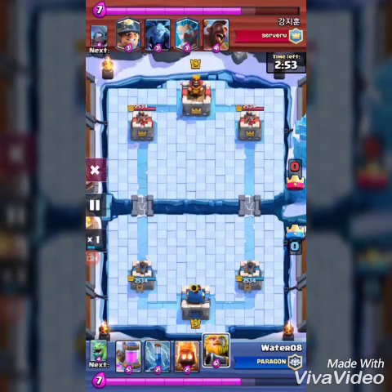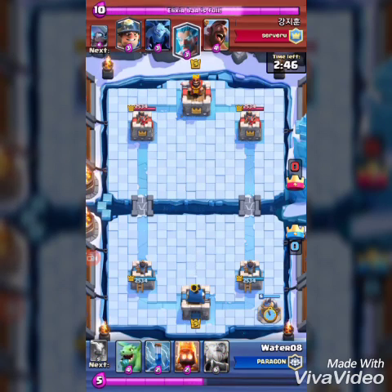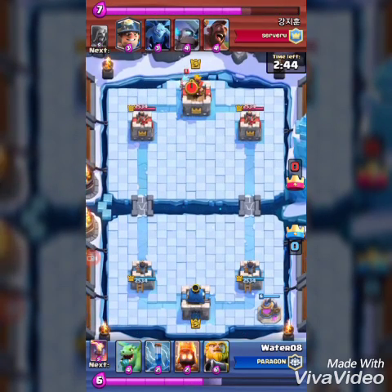So here's the person I was playing — I don't know his name but I don't care. Say good luck to him. The first thing he places is the Ice Wizard, which my friend has — he really got lucky.